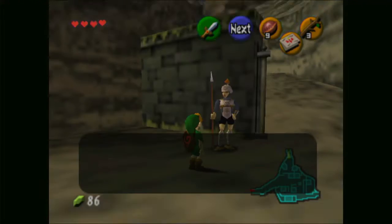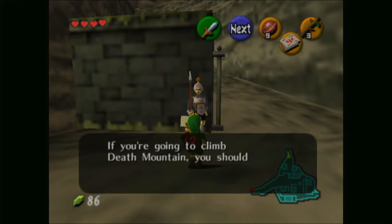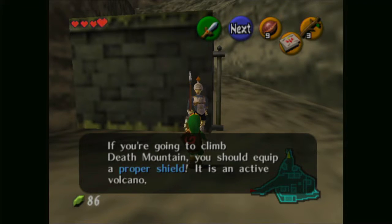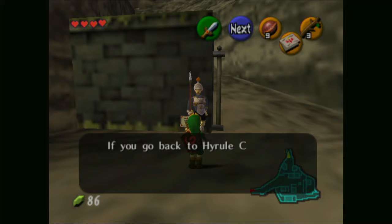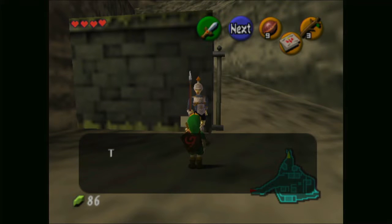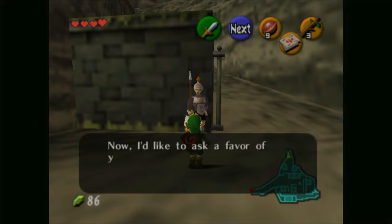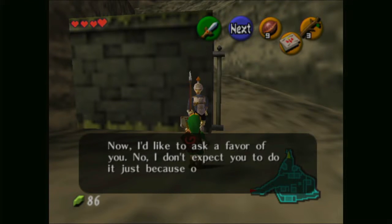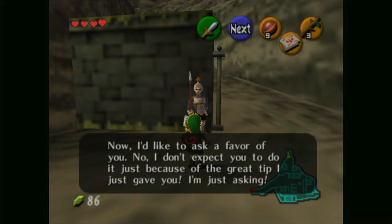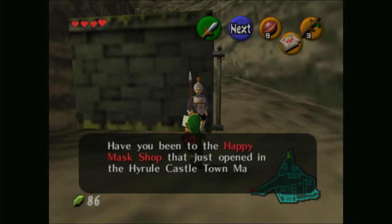So there we go — now that path is open. The guard also advises that if you're going to climb Death Mountain, you should equip a proper shield since it's an active volcano. If you go back to Hyrule Castle Town Market, check out the bazaar — they sell the shield you need there, and if you tell them he sent you, you should get a special discount. He also asks a favor: have you been to the Happy Mask shop that just opened in the Hyrule Castle Town Market? Everyone is talking about it.